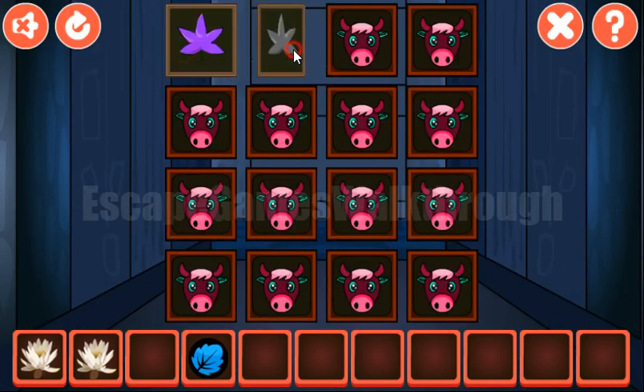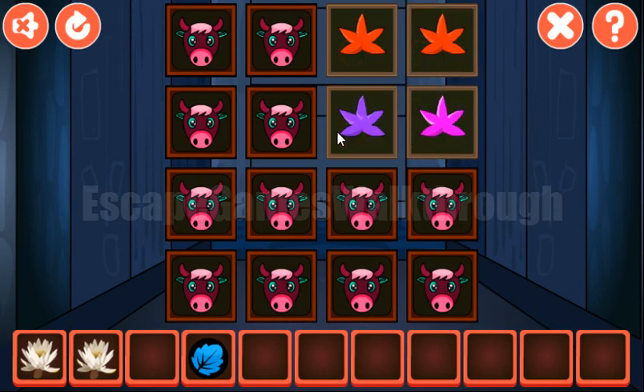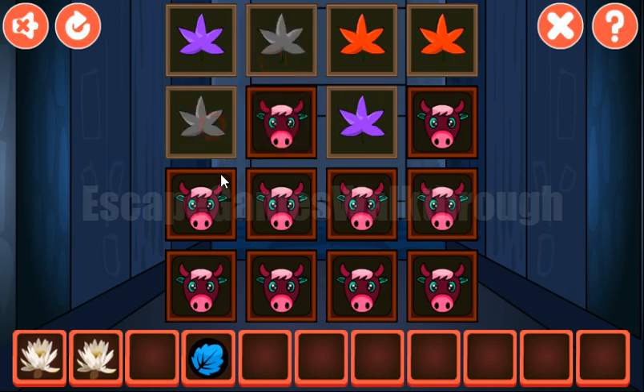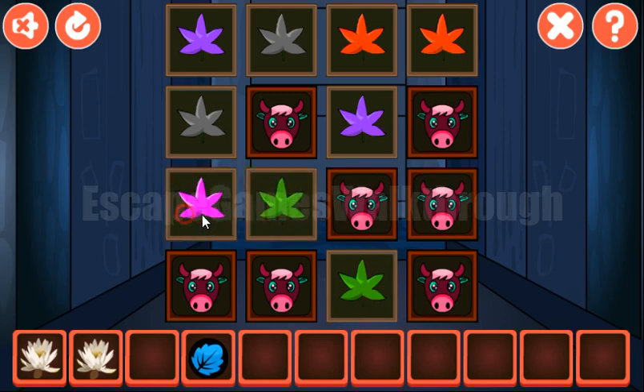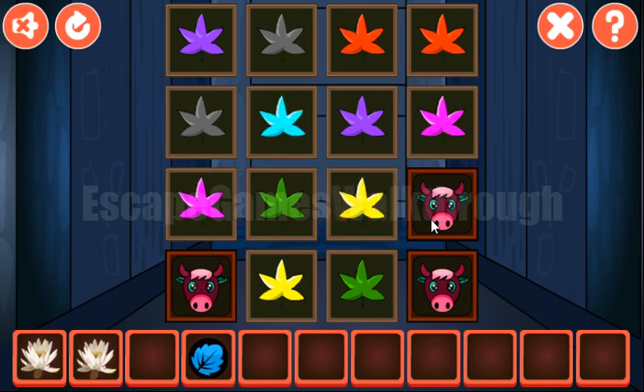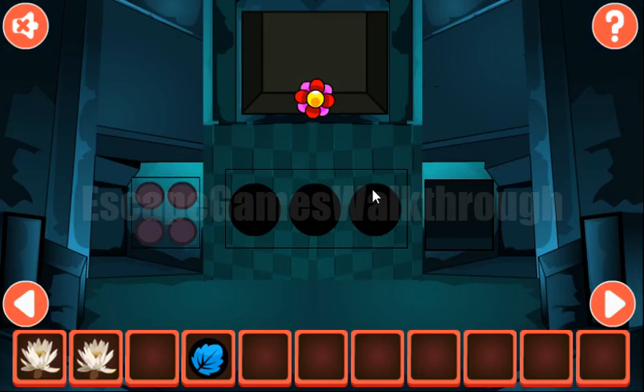Let's play this memory game and find pairs for these colored leaves. We find the first pair, the second, and the third. That's done. We've got this colored flower.